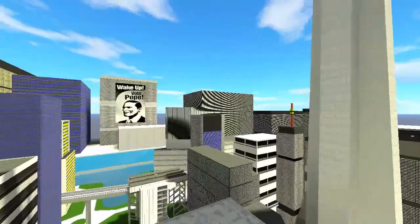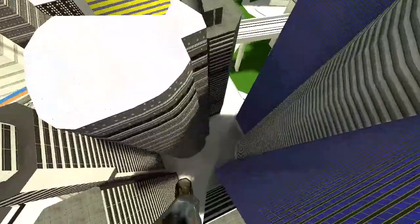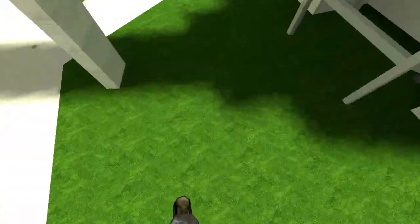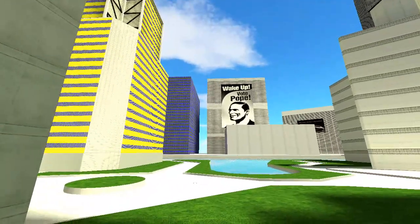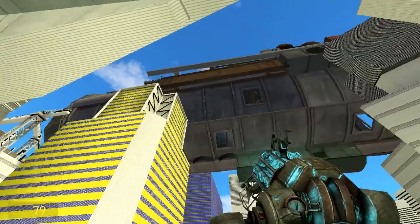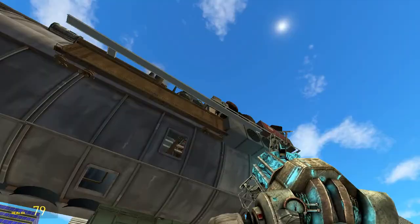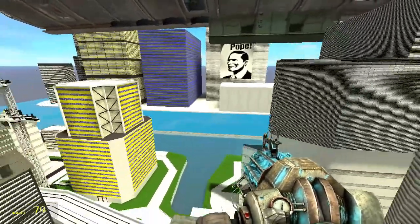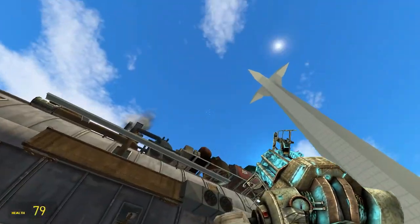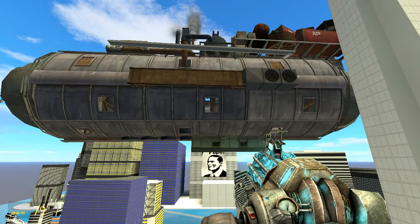This map has a skybox, so look at the beautiful sky here. Let's stand on the ground and look up at the sky. Suddenly, we have Mega Airship Invasion — by placing it in the skybox, it's out of the real world, of course, but it's huge anyways.